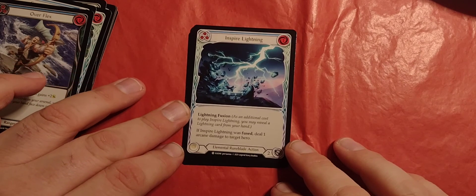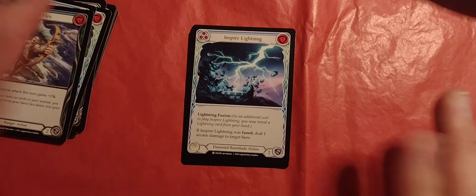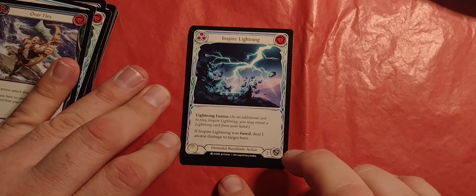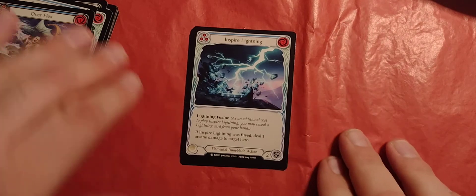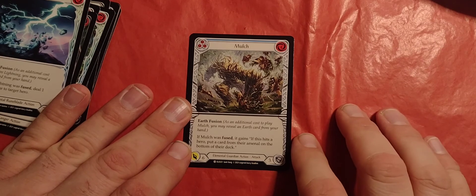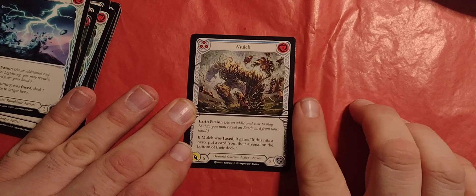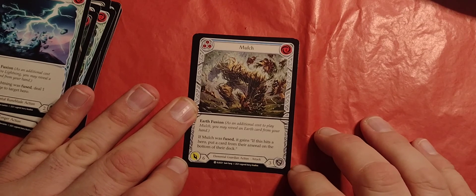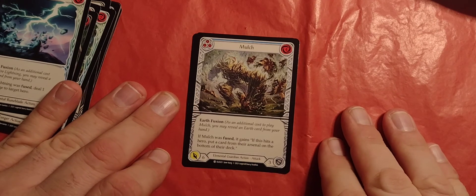Inspire Lightning — I'm sure you don't really need to inspire lightning to do much. It's lightning, it knows what it's good for. Three pitch, one cost, blue level, two defense, elemental rune blade action. With lightning fusion — if it was fused, deal one arcane damage to target hero. Mulch — that is a common card for just about every card game out there. Three pitch, four energy, blue level, earth fusion with six attack, three defense. If Mulch was fused, and this hits a hero, put a card from their arsenal on the bottom of their deck.